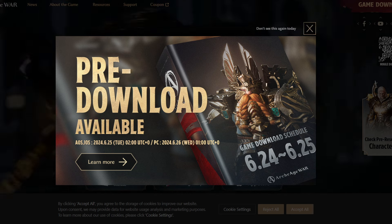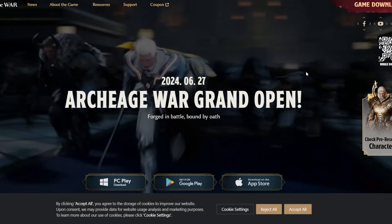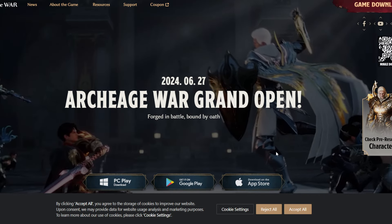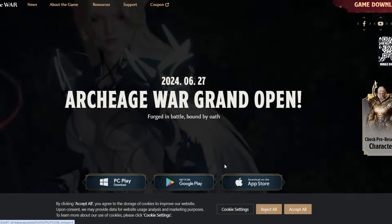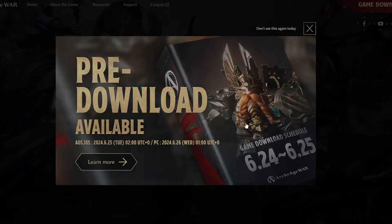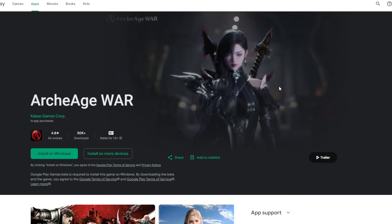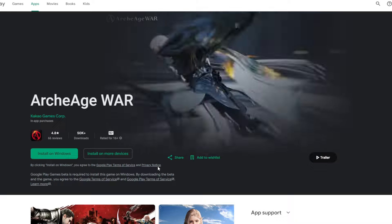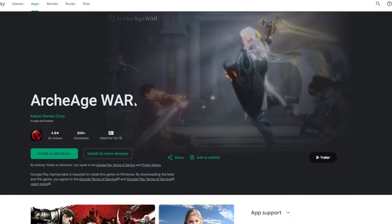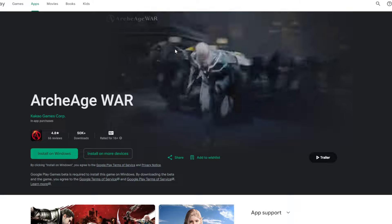Pre-download already opened for PC version today, and you can download from their official website. For mobile, it already opened yesterday. For PC version, you just go to their website — it's gonna look like that — and PC Play download. It's gonna link to Google Play, not like other games that you can download directly from their website.